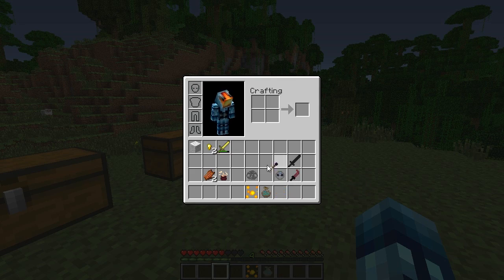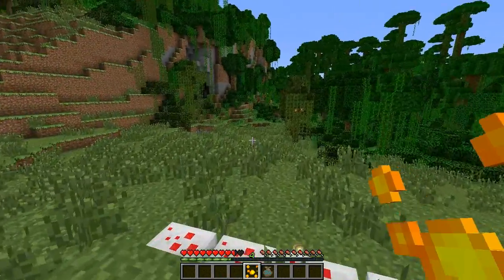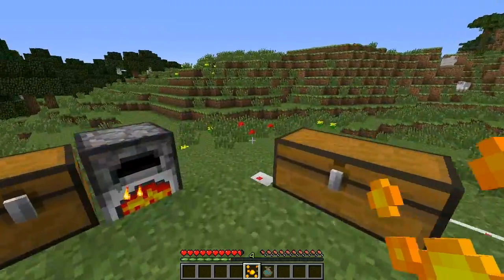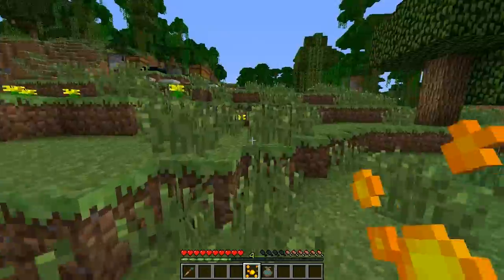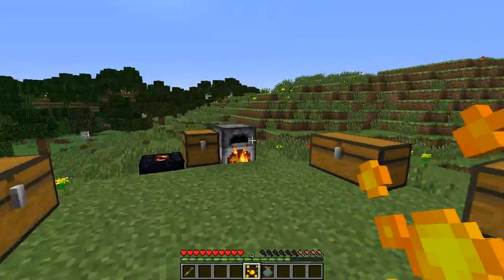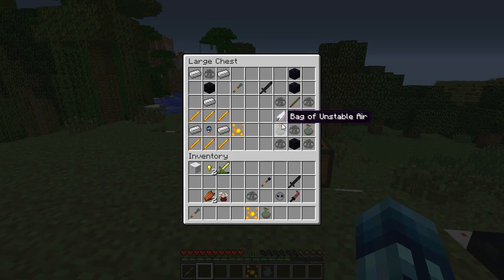Next up is the magical ward, crafted with six blaze rods, two iron ingots, and an unstable core. Basically it's a guard — when you right-click it you get about two seconds of a resistance effect. However it drains your hunger, so you don't want to hold right-click or it will drain your hunger very fast. You just want to right-click, wait for the bubbles to go away, then right-click again. It's kind of a runaway protection, or you can use it tactically mid-fight.